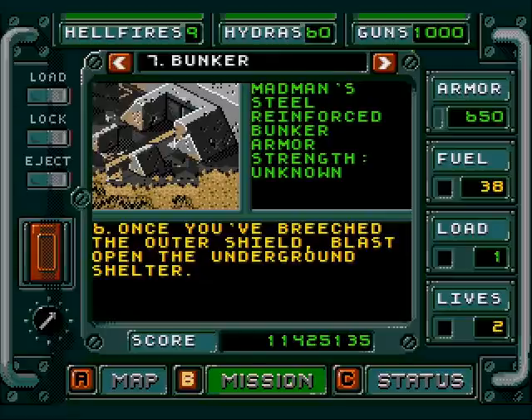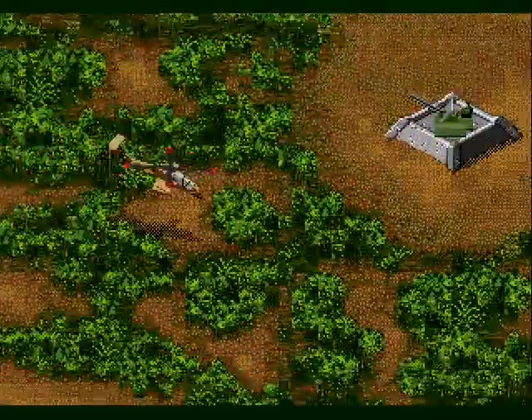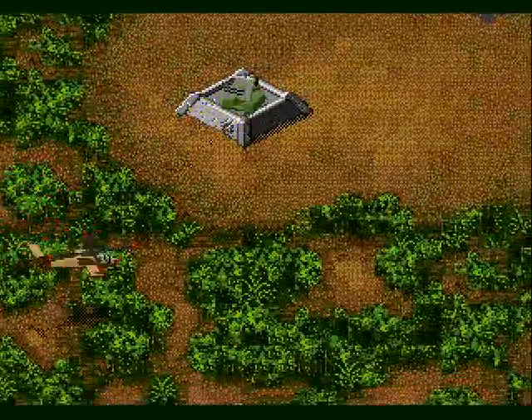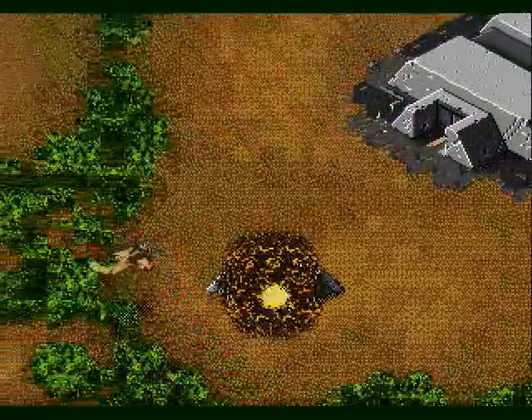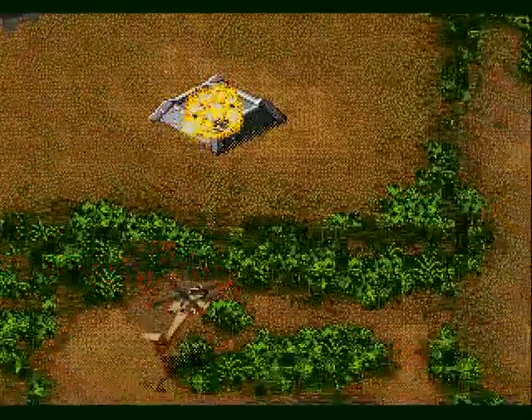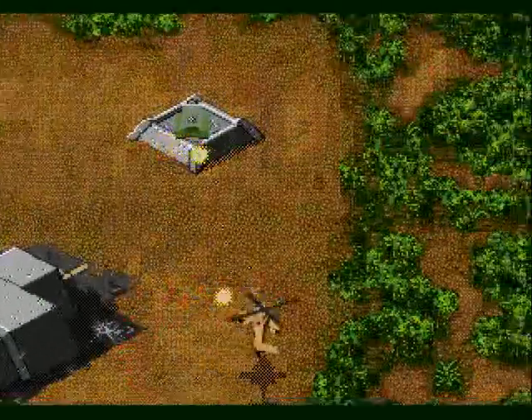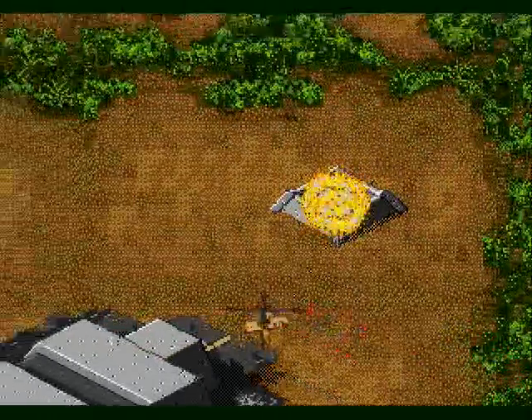And blow up the bunker, which is also not shown on the map — although oddly enough, it doesn't show question marks either. Here's the bunker, and the outer defenses mean that you can't really damage it before you take out the four gatling guns around it.